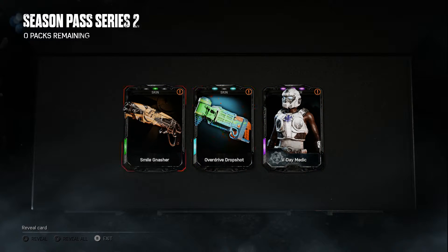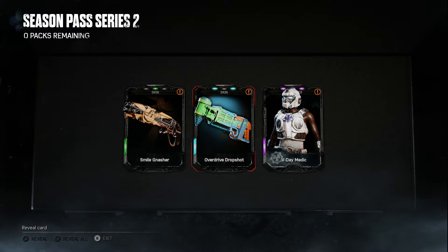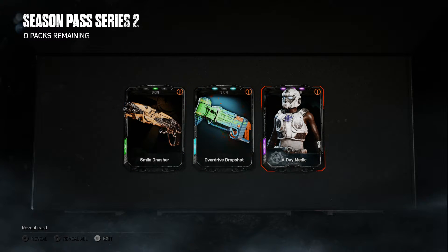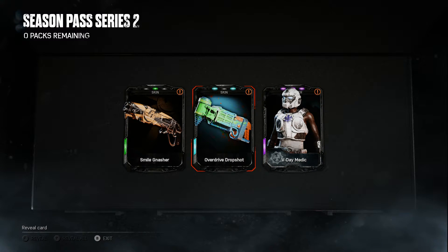Last pack of the day: V-Day Medic — I wanted that one. I prefer to play a support character in pretty much any game I can. Gears of War is an exception because there's not really team-based anything, but yeah — V-Day Medic, I might use that one. Overdrive drop shot — I like that. I was hoping to get an overdrive nasher but that's okay.